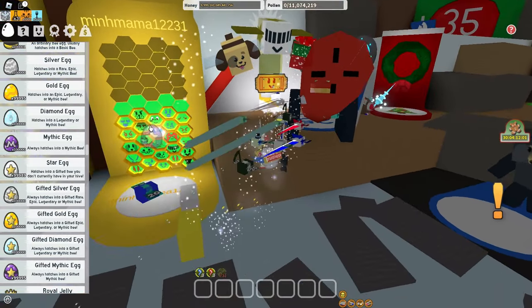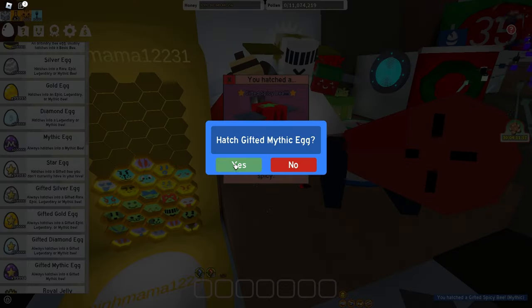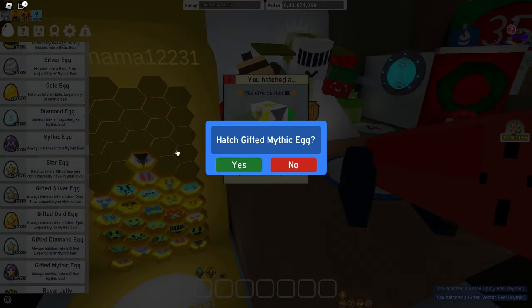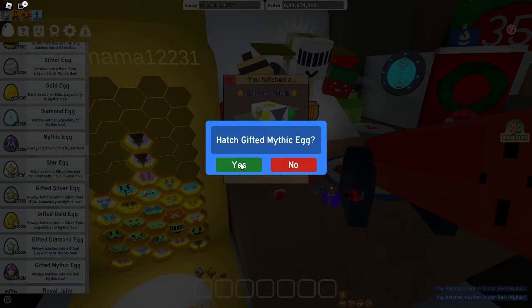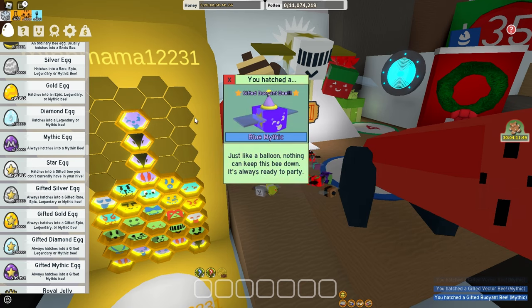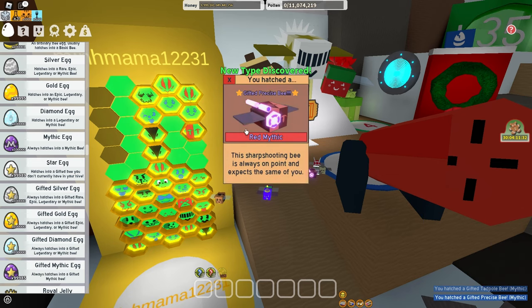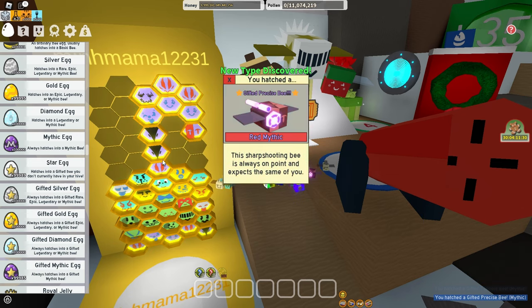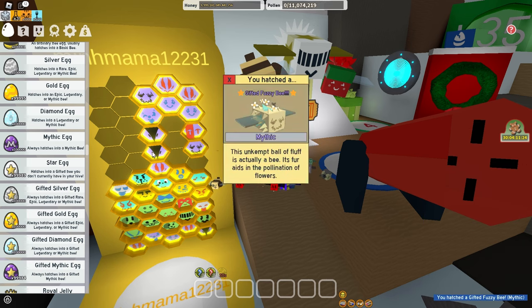Alright, let's just start filling my hive with mythic bees, because mythic bees are just the best bees in the game. Alright, vector bee — there we go, another vector bee. This game really loves some white bees. Buoyant bee, alright, and then let's just fill this entire thing up. Alright, finally got a precise bee — bro, that took like around 12 mythic bees. That is like god luck right there for red hives.